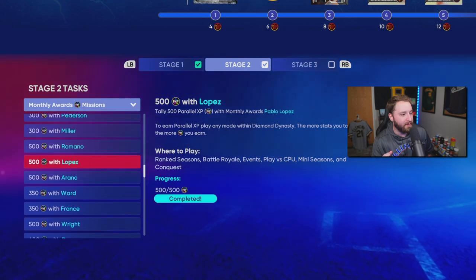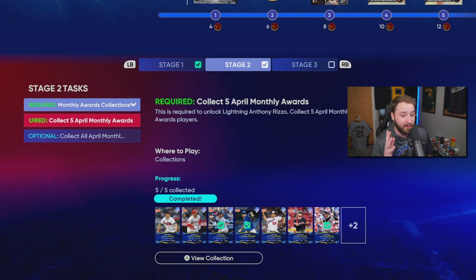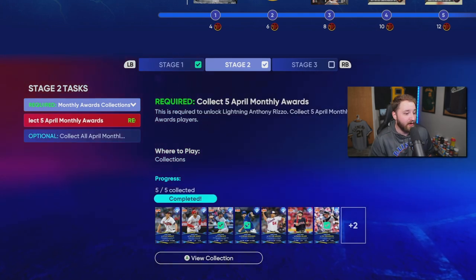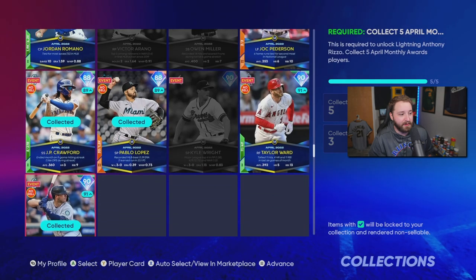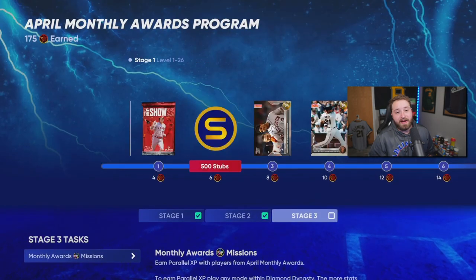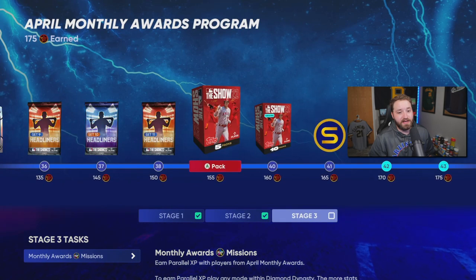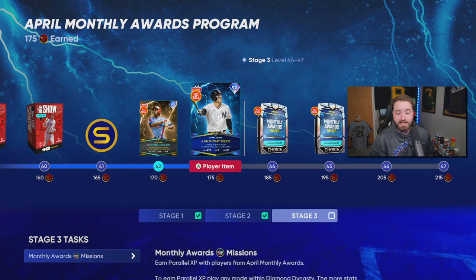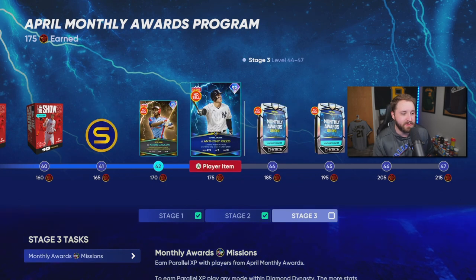I got them all done besides three of them, but man this was a grind and a half — I promise you it'll take a long time. There's also a 15-star reward for collecting some of these guys as well. That's everything it took to get all the way to Andre Dawson and Anthony Rizzo. It takes a long time — it's a grind for a 92 overall card I'll probably never use again, but hopefully you guys get to use them.